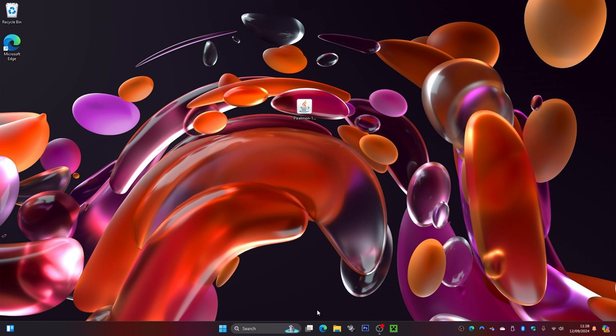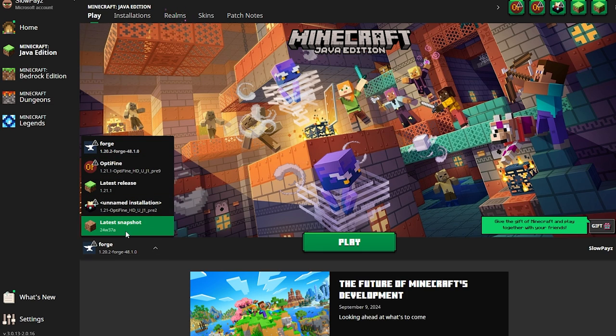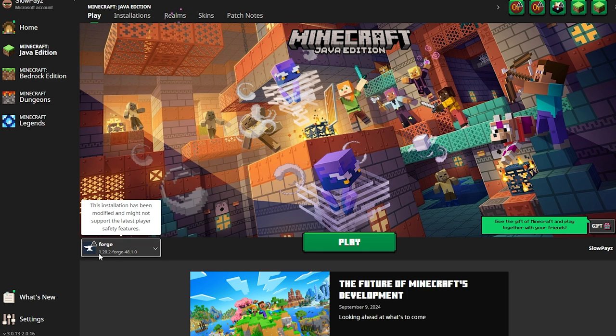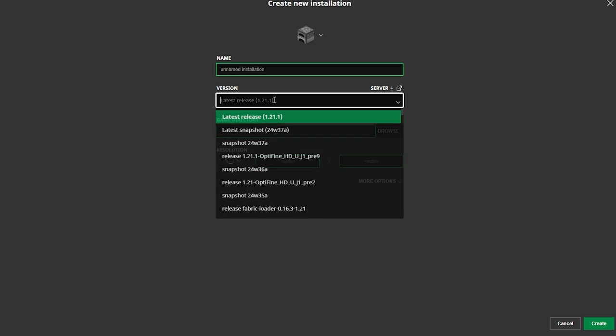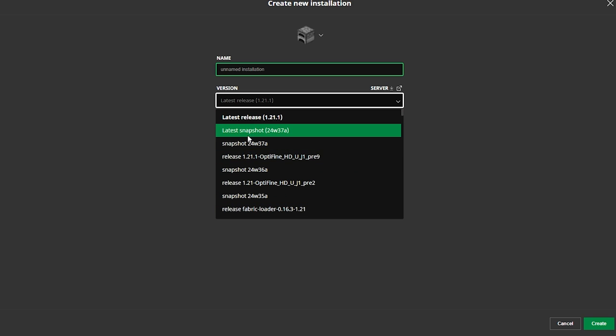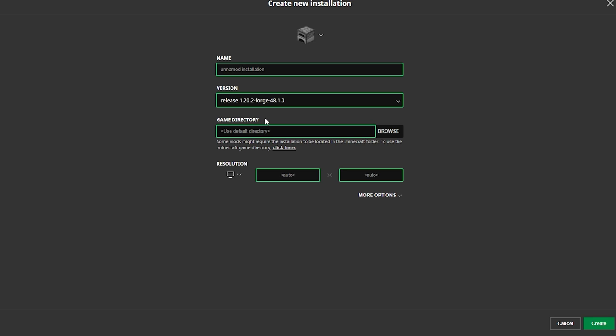Now what we're going to want to do is load up the Minecraft launcher. Once it's loaded, make sure you've got Forge selected down here. If it's not selected, click on the little arrow and select it — it should show Forge with version 1.20.2. If it hasn't appeared, go up to Installations and make sure Modded is selected. If it's still not there, click on New Installation, go to Versions, type 'forge' to filter it, select your Forge version for 1.20.2, give it a name, and click Create.